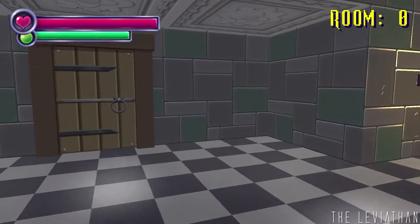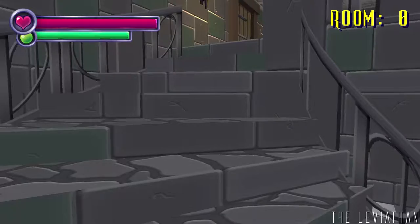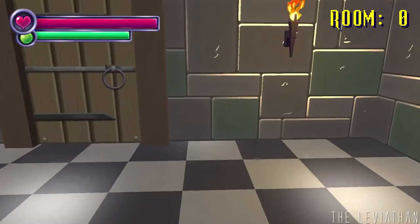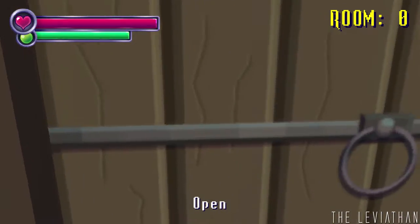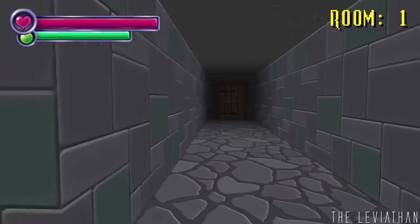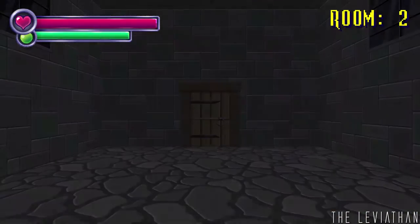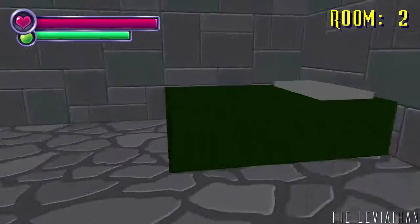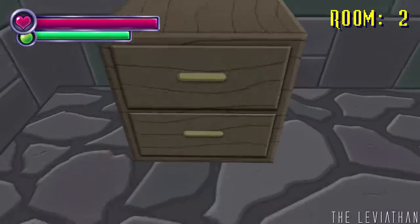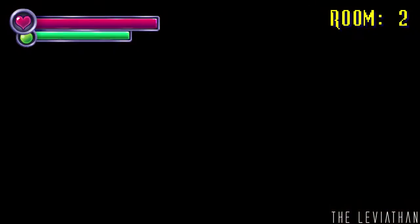Maybe I should leave now while I can. Nope. So apparently a thousand rooms, eh? I can only imagine what cute jump scares are going to come out at me. Oh god. I do do well with jump scares, especially if they're cute. I have health though and a magic bar, so I don't even know what that means.